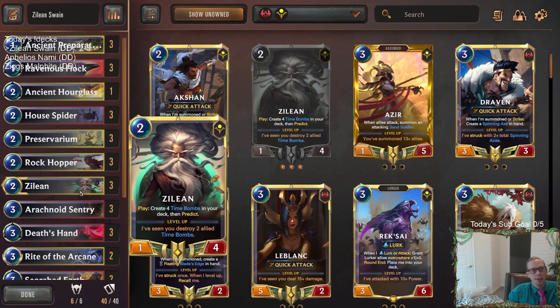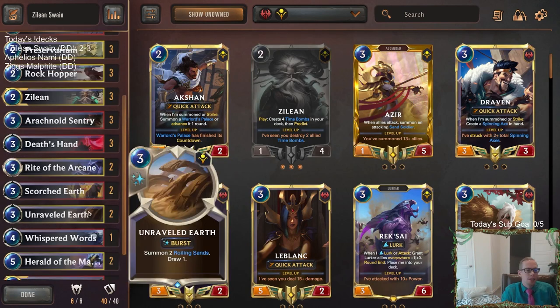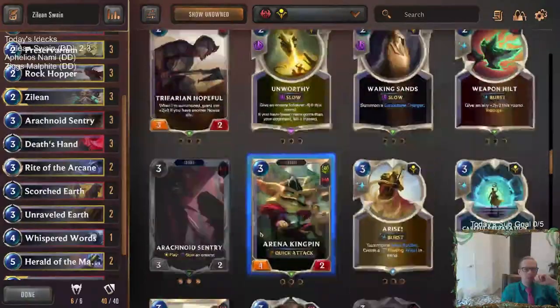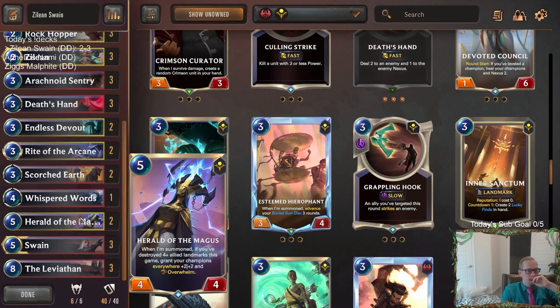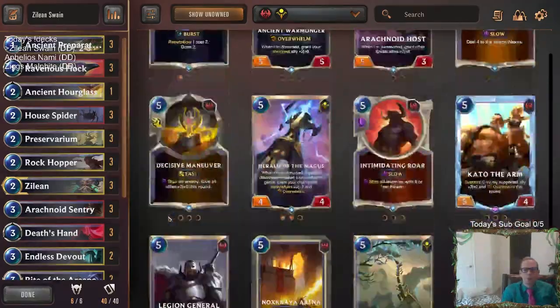Our deck looked great whenever we had Zilean — when we don't have Zilean, it doesn't look so good. Zilean with Time Bombs was the card; when we had that, our deck looked awesome. We were two-and-zero with round two Zilean with Time Bombs. We weren't really able to play Leviathan ever. I think I'd maybe get rid of the Unraveled Earth — I know it draws a card, but the Roiling Sands really didn't matter. I think if the Unraveled Earths were Endless Devouts, we get a blocker that actually matters and then a five-three in a couple of rounds.